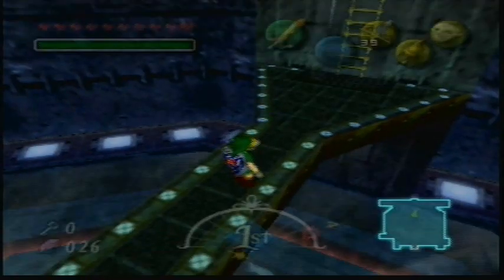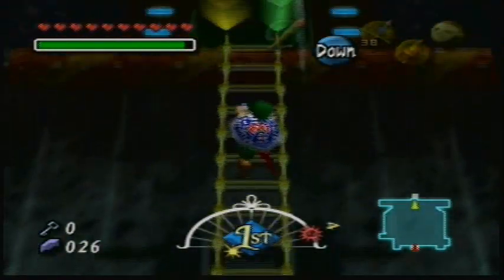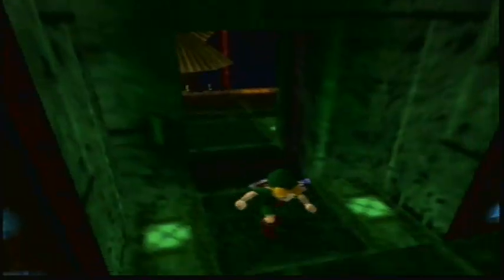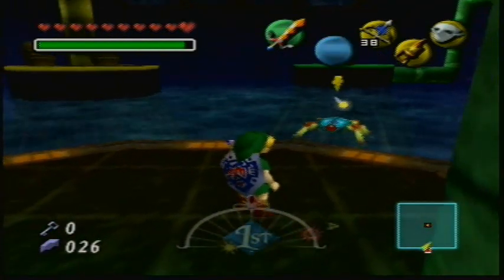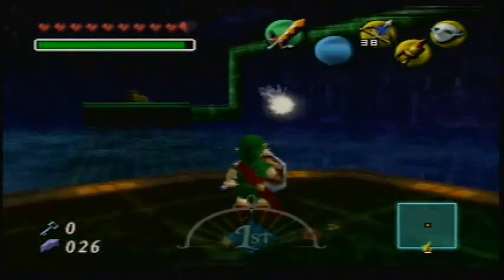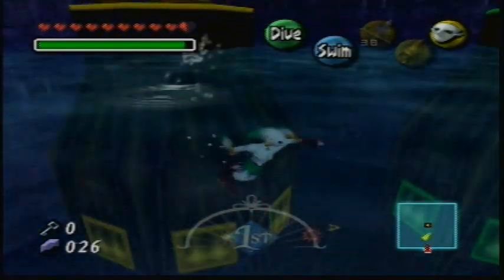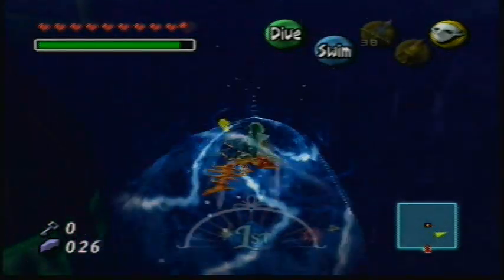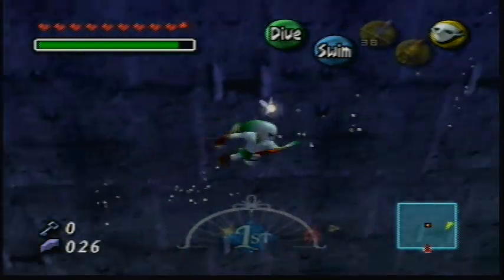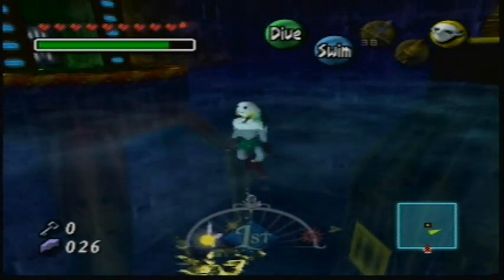You would think this would freeze, but it just melts for some reason. Instead of instantly freezing — I guess it freezes the top of it. I thought the whole thing would freeze, but only the top of it does, for whatever reason. Then we can go in here. There's a Tektite. One hit kill, sucko. There's some enemies in here I'm probably just going to get rid of, just because it's easier.